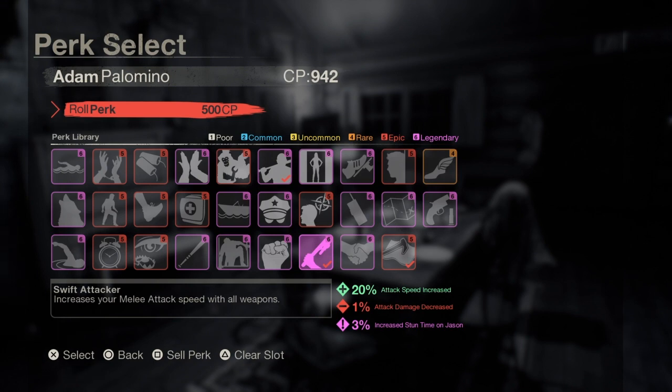This works really well with Adam's already high strength. One downside to this build is Adam's really low luck — you get about two swings with the baseball bat before it breaks. However, each time you stun Jason with the baseball bat with Adam, you get about 10 seconds of stun time duration. So with each baseball bat, that's 20 seconds of stun time, and that's going to help your team start the car and fix the phone. It's really going to be a huge distraction keeping Jason stunned for that long.